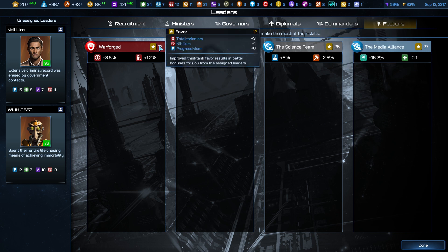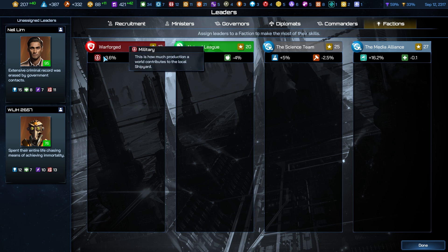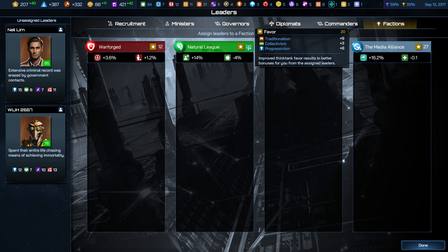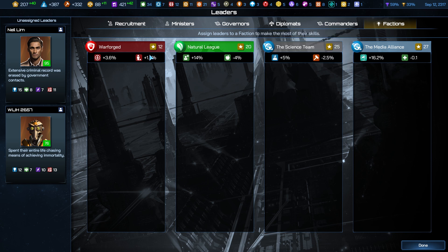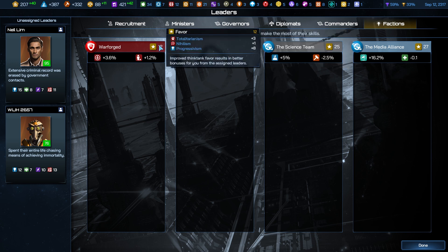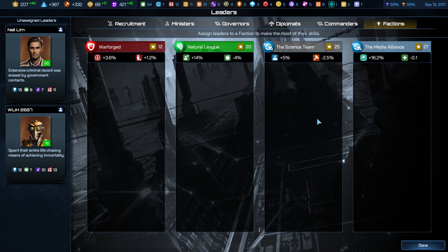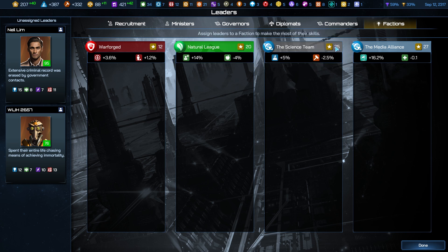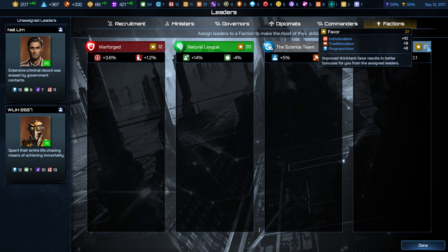On the other side we have Warforged — benefiting from a touch of totalitarianism, nihilism, and progressivism. Science Team relates to progressivism, double progressivism and traditionalism. Natural League relates to traditionalism, collectivism, and progressivism. Progressivism actually seems to have an outsized impact on all four factions we have access to. When you start a new game, you would want to see what cultural pathways align most significantly with the four factions provided to you.